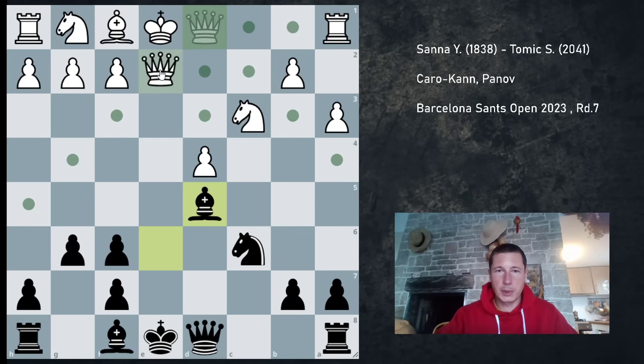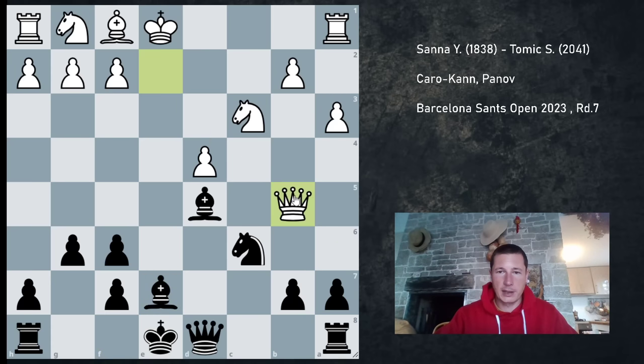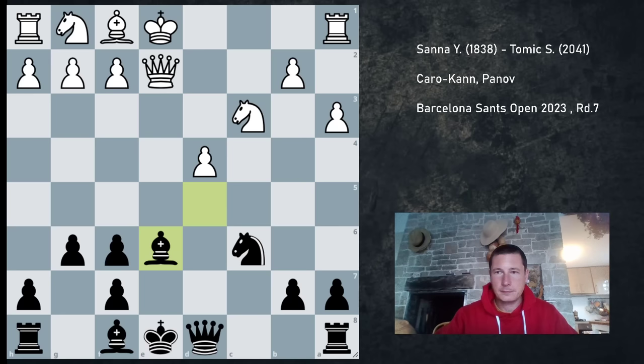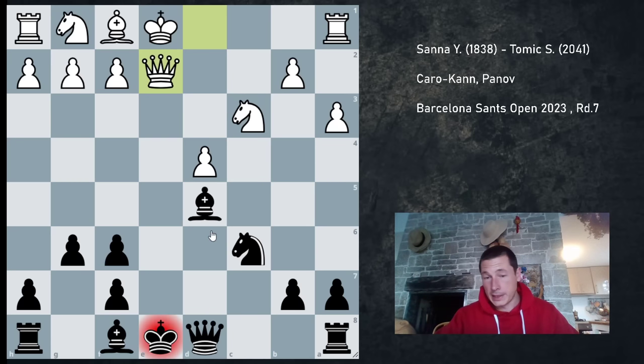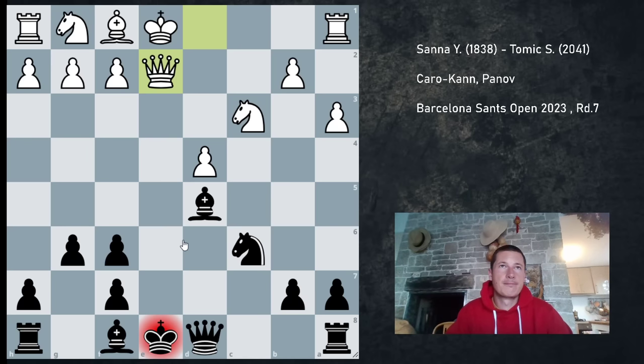So Bxx is forced, and after Qe2, Nd7 is forced. If you don't play Ne7 — if you play Be7 — then there's Qb5 and you lose after Be6, d5, and that's game over. And on Qe2, if you go Be6 again, there's d5 and you're just down a piece. So I played Ne7, and I made a mistake I want to talk about, because it's thematic and most people do it at some point.